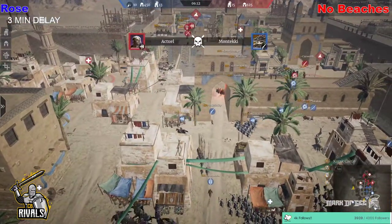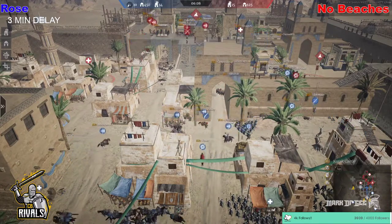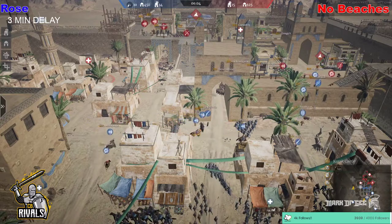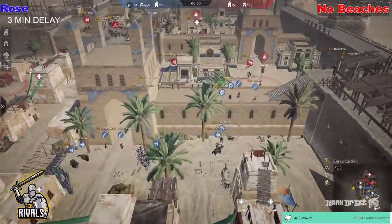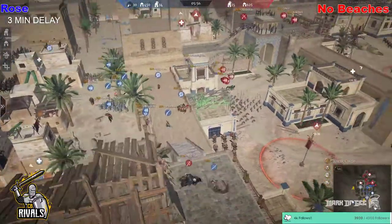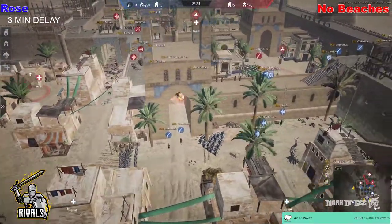Rose are going to have to figure something out. If you guys voted in favour of No Beaches on the prediction, you're pretty much almost going to be right at this point. It really does look like a No Beaches win as things stand, but we've still got 5 minutes left — anything can happen. There could be a big swing in favour of Rose as they set up to find their way in.